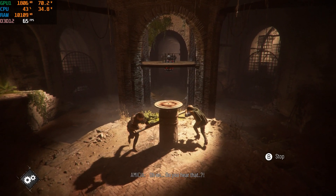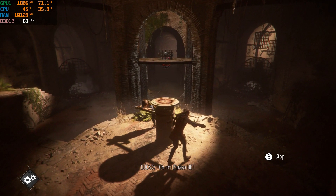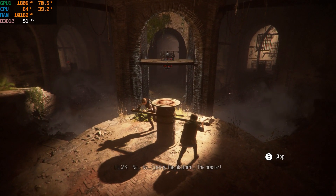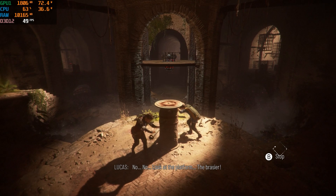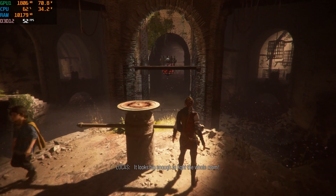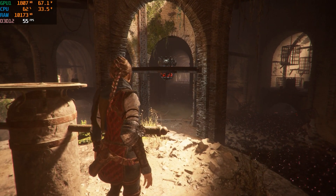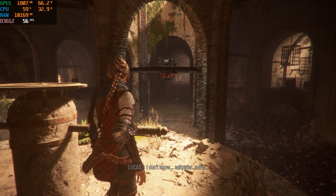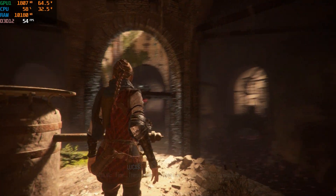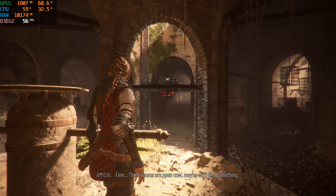Wow. Do you hear that? No, no, no. Look at the platform — the brazier. It looks big enough to light the whole room. How do we set it on fire? I don't know. Saltbeater, sulfur, alcohol — whatever we can find. Fine. These rooms are open now, maybe we'll find something.